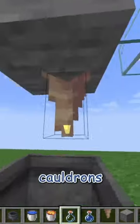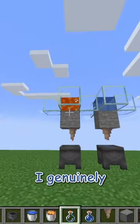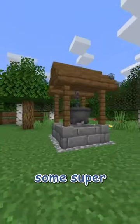But I think the most useful thing cauldrons can do is actually make a lava generator with dripstone. It works with water too, but I genuinely don't know why you would ever build that. And they can be used in some super cute builds.